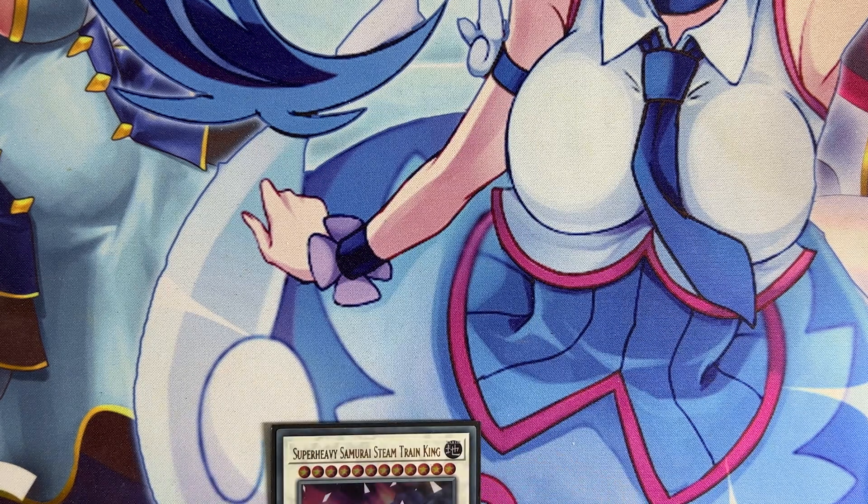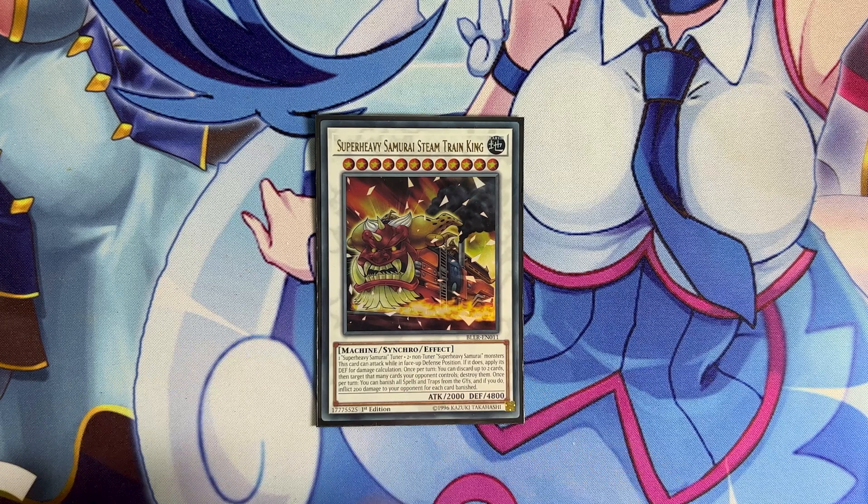We have one copy of Super Heavy Samurai Team Train King, the big boss monster of the deck. If you activate Wakaoushi's effect — which in some situations you'll be forced to, especially when you get hand trapped — this is the best card you can bring out for a push. It has 4800 defense that you can use as attack, and once per turn you can discard up to two cards to target that many cards on your opponent's field and destroy them. It also has an effect to banish spells and traps from the grave to burn for 200 each, but you're mostly using it for its destruction effect and big body.